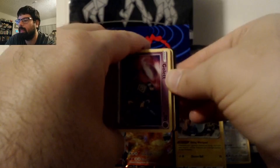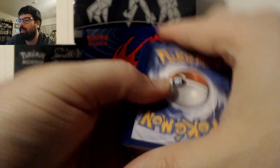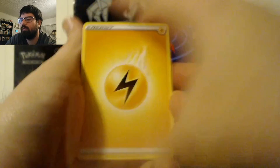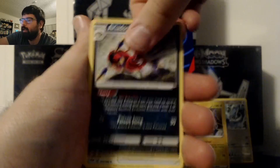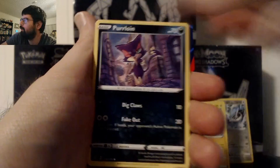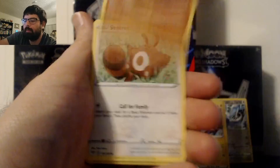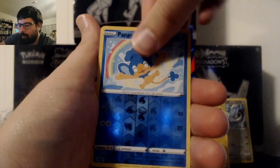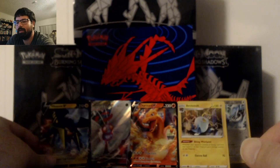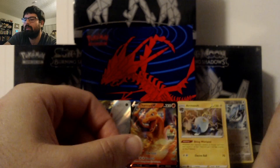Last two packs — let's see if we can get one more pull. Pack 7: Lightning Energy, Eridos, Familiar Bell, Rose Tower, Golet, Phoebus, Purloin, Hippopotas, Centrit, Reverse Panpore, and a Vicavolt V. We hit another pull! Half this box has been hits. This has been quite the incredible ETB.